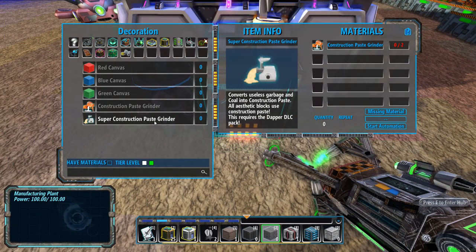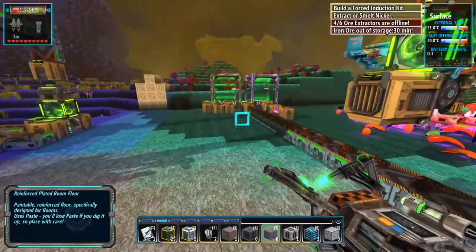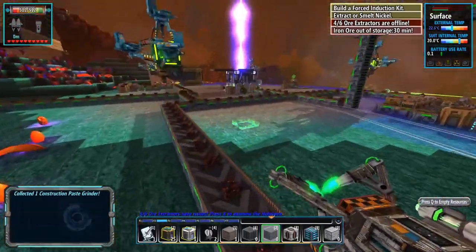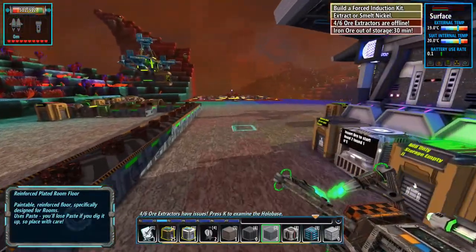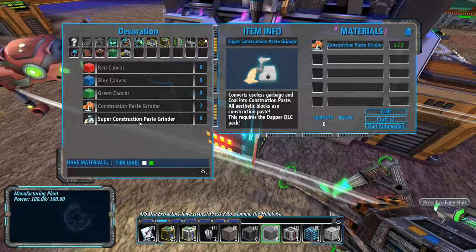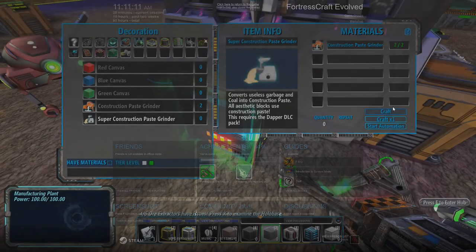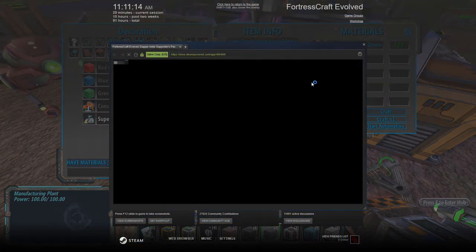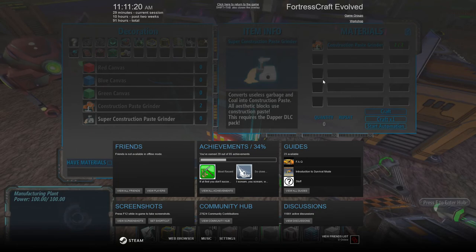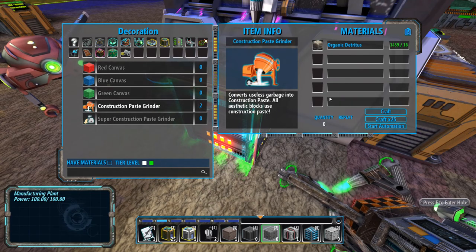I realized really quickly that I'm running out of construction paste. What I'm going to do is make the super one and check that thing out. So I'm going to pick this up — I have two of them. Apparently that's all I need to make the super construction paste grinder. Do I need to purchase it? Is that what that is? Yeah, I think that's what that's all about.